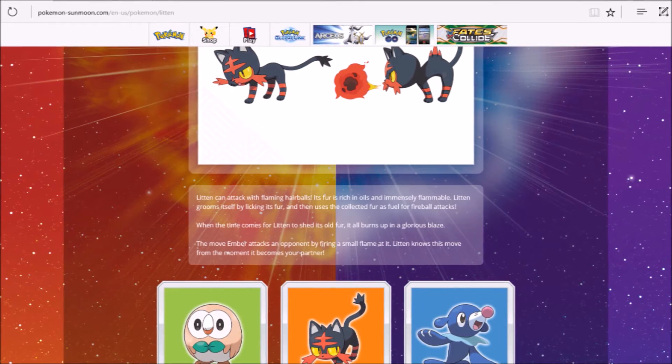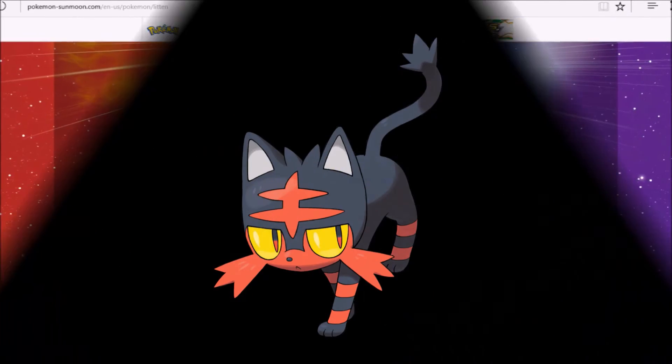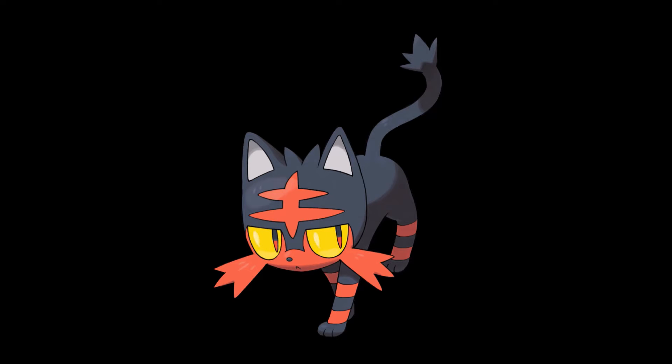It comes with Ember, which is interesting — all starters come with their type move: Bubble, Ember, and Leafage for Rowlet. Just that Litten can throw flaming hairballs sounds so awesome. The design of Litten is pretty cool as well — it's kind of like a prowling cat, like it might singe you if you scare it. It's just an overall pretty good design and pretty solid for a starter type Pokémon.